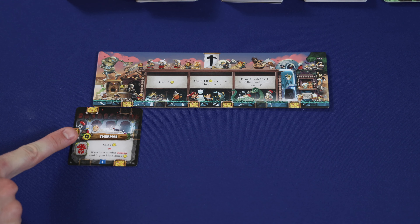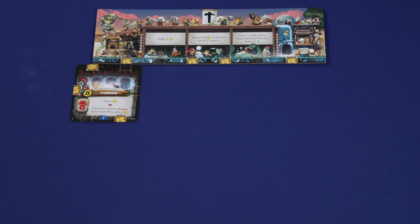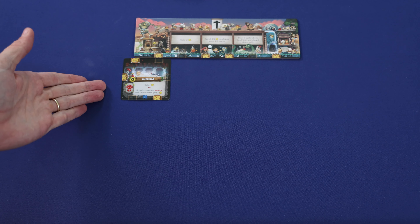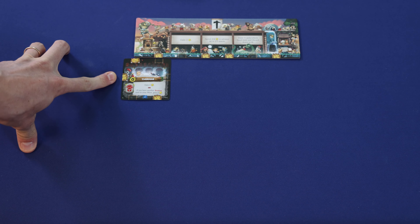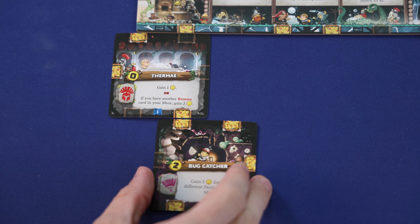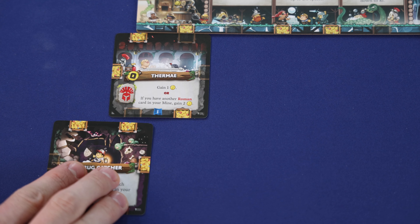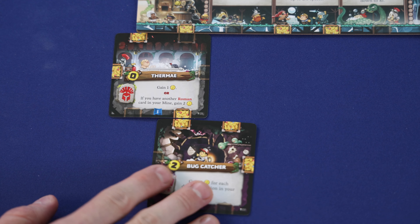There are some placement rules to keep in mind whenever placing mine cards. Cards have to be built into the appropriate level in your play area based on the level on the card — level 1 cards here, level 2, level 3, and level 4. Also, all cards have to be connected to another card by one of their half-cart symbols. It doesn't matter if the half-cart is full or empty, although having a full half-cart will provide bonus points at the end of the game.